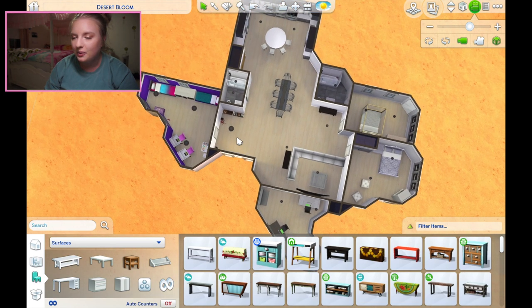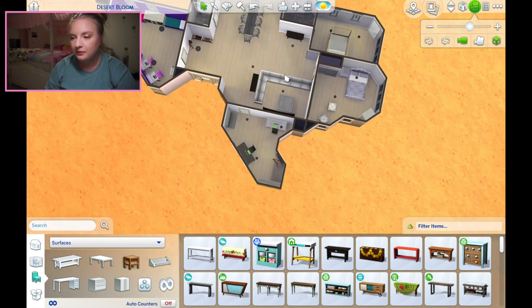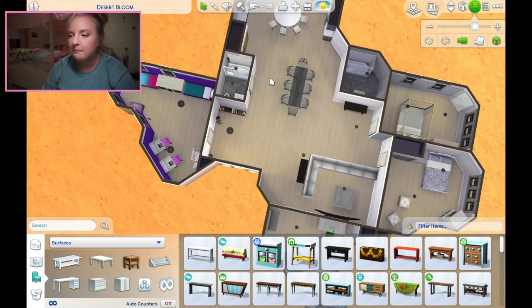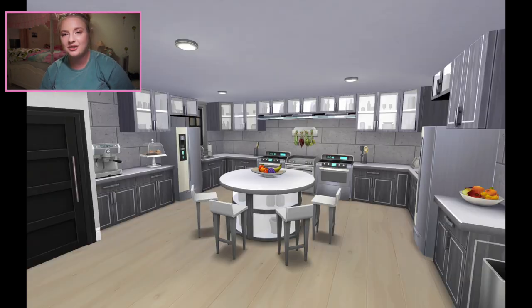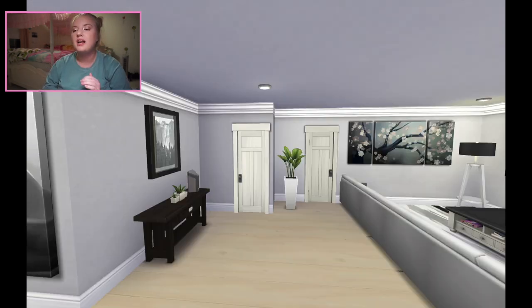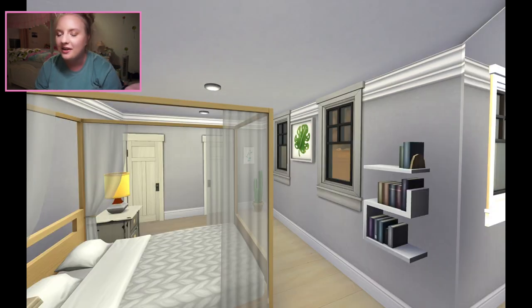We have the entranceway, the kitchen, the dining area, the two bathrooms, the living area, the office, the biggest bedroom - the master with the ensuite - and a kid's room. I'm going to clutter it up a bit, but for the sake of the video I'm not doing that on camera just to keep it short and sweet - here are the final screenshots. I think the overall shape of the house is very Texas-like, and I think we kind of accomplished our goal here.